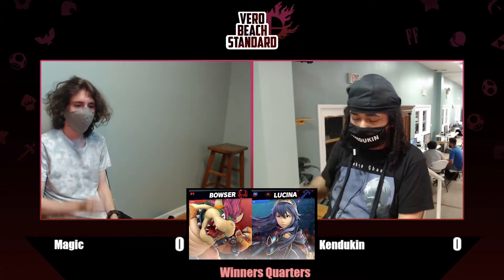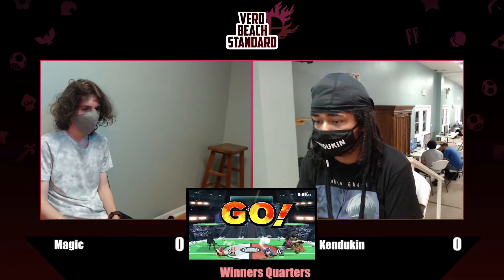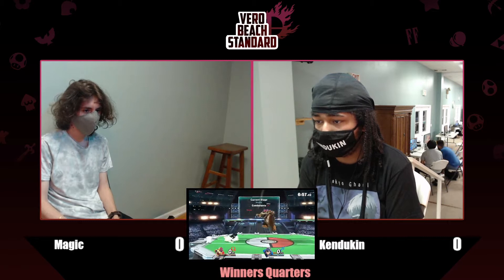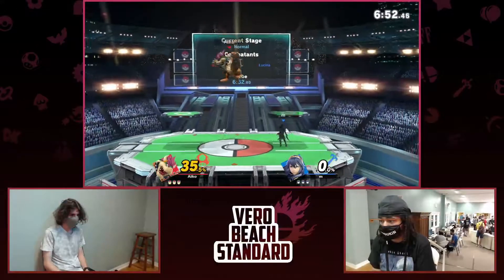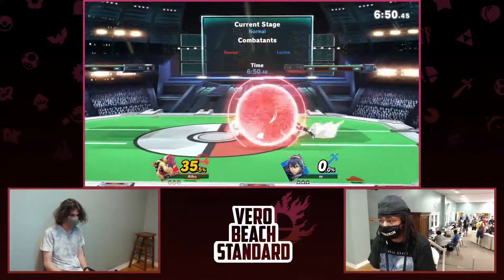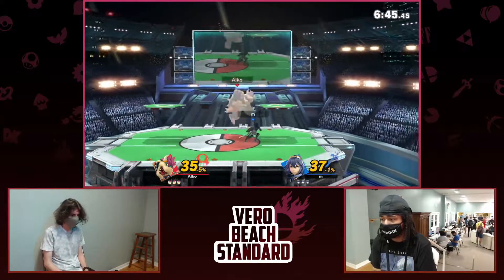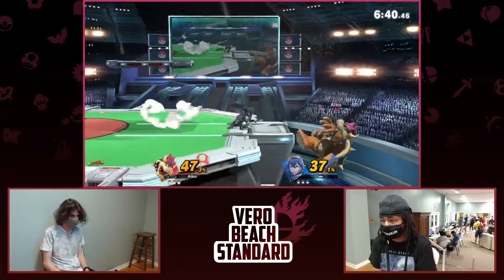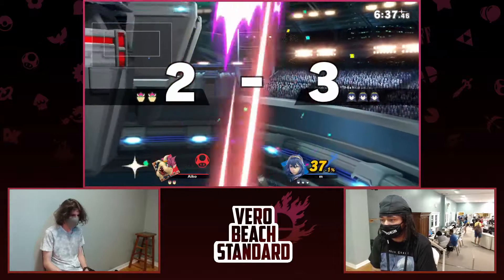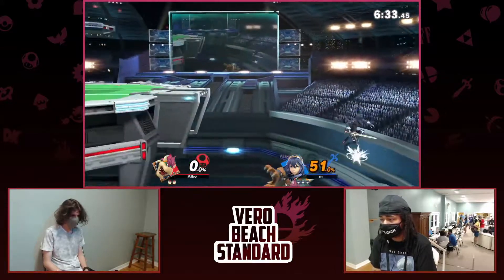Alright, so this is, I think, a best of five. Joe's here! Alright, so we're getting right into the match here. We got Lucina and Bowser. Kandukin's gonna be looking to do a lot of nairs, probably some pressure on the ground, just to cross up Lucina. Lucina wants to keep the space. And Magic with a quick down air to finish Kandukin's first stock.